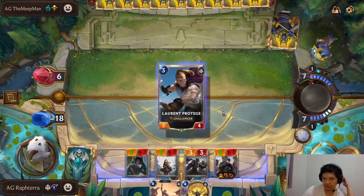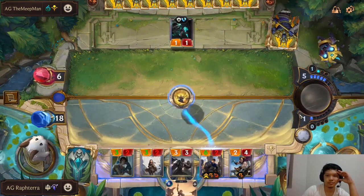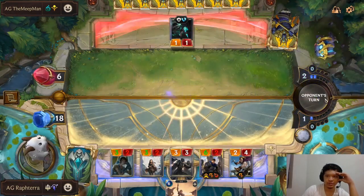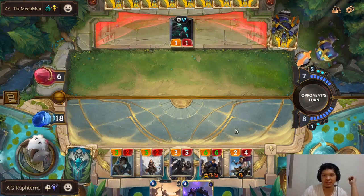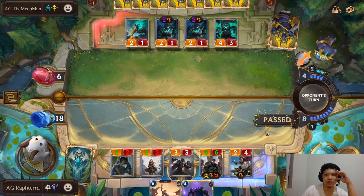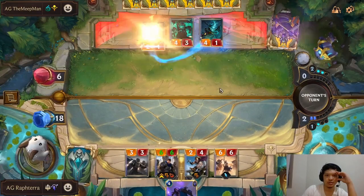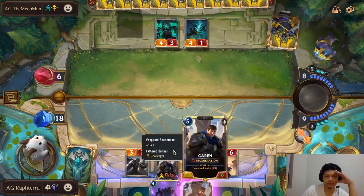I'm gonna use Golden Ages this round. I don't think he has a counterplay to this except for Blighted Caretaker, but then my Garen levels up. That's a counterplay — I hope he's not running Ruination. If he's running Ruination, I am fucked. No doubt that I am fucked. Summon Scythia now, go for the open attack — Demacia, now and forever! He has two fearsome blockers. Yeah, open attack looks good.